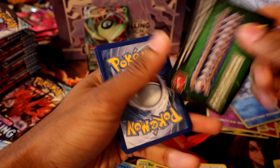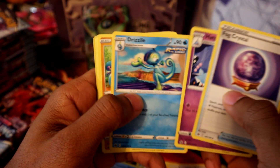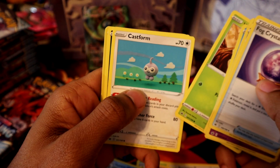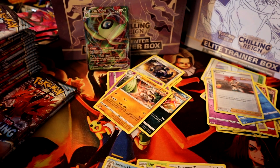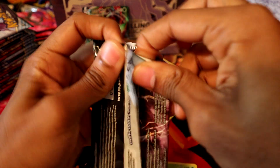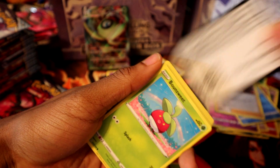We're almost through the first half of the box. It's looking like the second half is going to have all the hits. Fire energy, we got a Fog Crystal, Grizzile, Snorunt, Weedle, Castform, Flannery, reverse holo, and another Sir Fetched'd. So far we're standing along with just the Celebi VMAX.